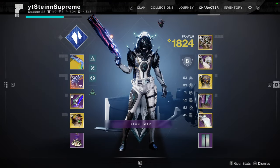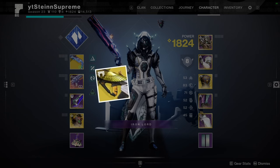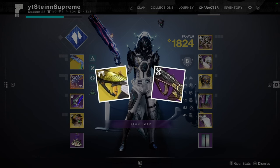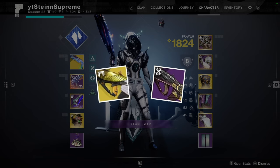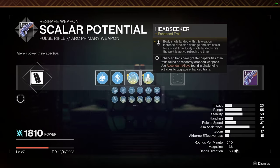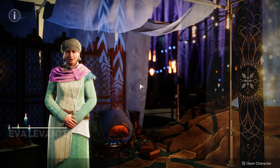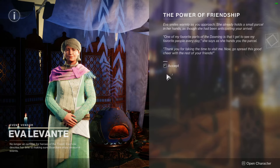Pulse rifles have never been my top pick in PvP. Back in the day I dabbled in Vigilance Wing, and more recently I think we all got pretty good Messenger rolls. Season of the Wish though has brought a new rapid fire frame to the Enclave — the Sculler's Potential. Not a lot different here in terms of the best roll: just classic Keep Away and Headseeker. Rapid fire frames are usually pretty hit or miss, but trust me, this one's gonna be worth your time.